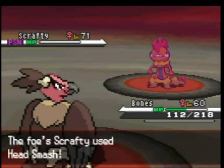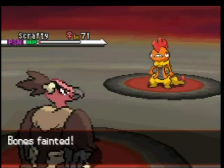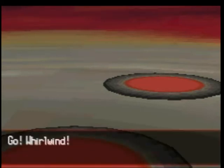Oh crap. Well, it's going down this turn anyway — either to recoil or to poison — and it went down to recoil. Thankfully, that means it's not gonna get the Moxie boost because it's gonna faint anyway. Phew! That could've been bad. I'm gonna go into Whirlwind here, because like I said, most of his team is physical.